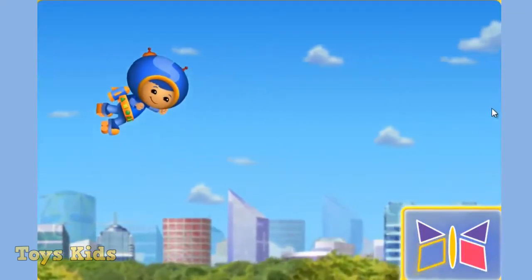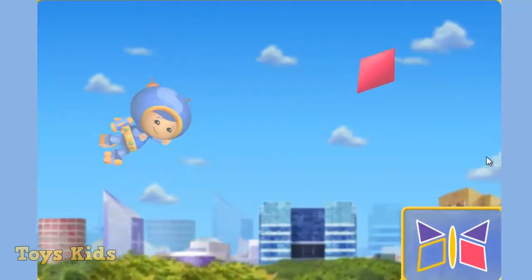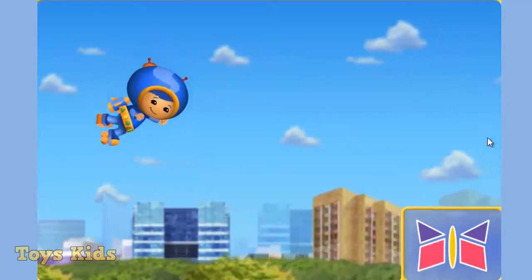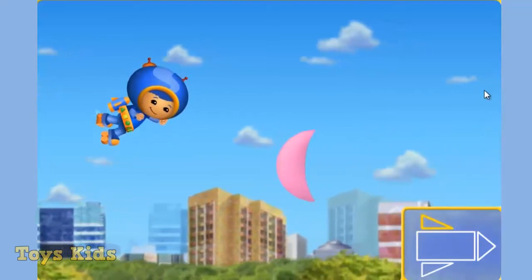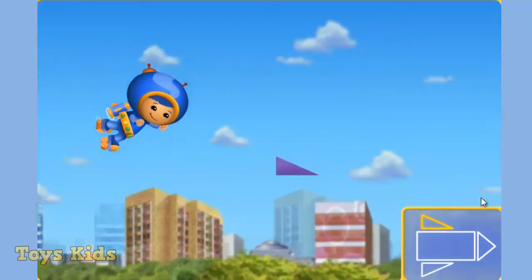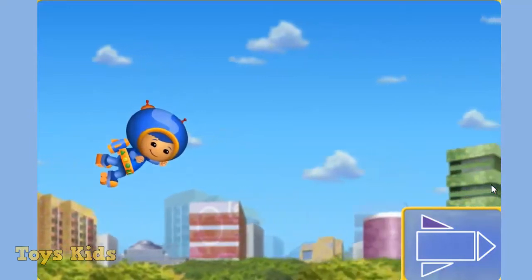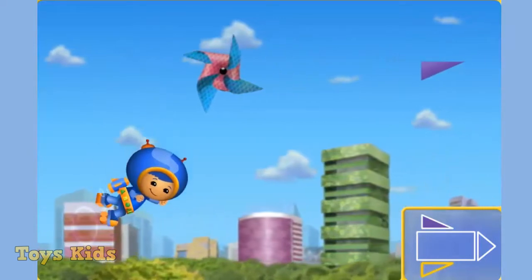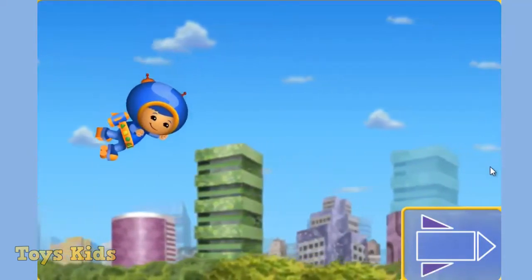A diamond! Great job. Look at the blueprint, that's the next shape we need. Nope, that's not it. Thanks, Umi friend. We finished building the kite. Look, it's the next kite we need to build, Umi friend. A triangle! You're a great shape catcher. Look at the blueprint, that's the next shape we need. A triangle! Nice one.